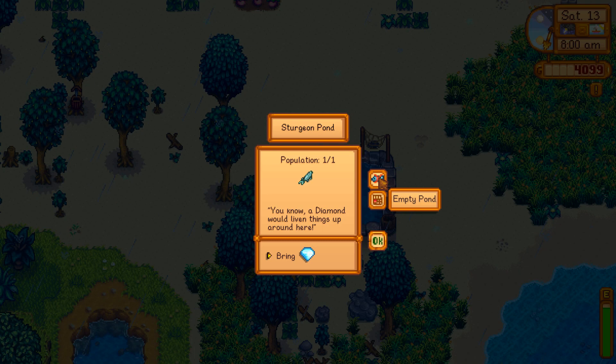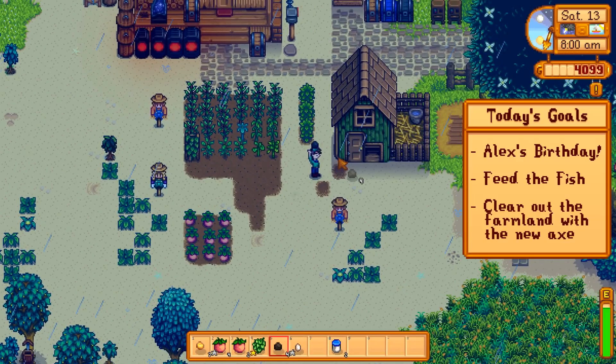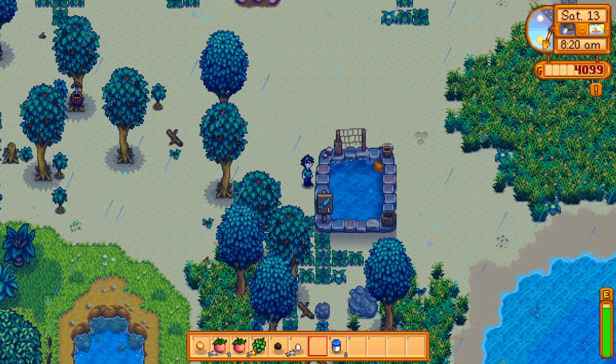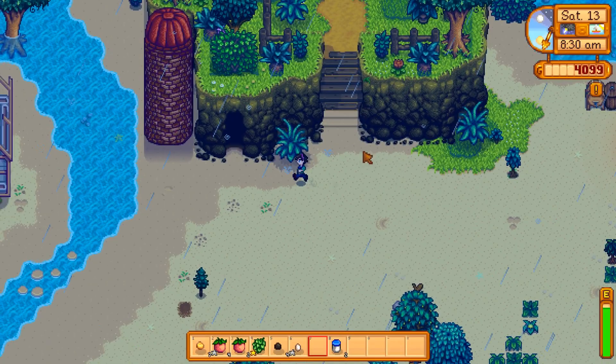The sturgeon pond - a diamond would liven things up around here. You can change the appearance of it if you want. Every kind of fish will have its own different missions to do. Sturgeons want diamonds, so a diamond we will bring. I did have this diamond sitting around specifically for the sturgeon. Now it's possible to have up to three sturgeon - you can either put them in yourself or wait for them to repopulate, which for sturgeon is every four days since it's a very rare fish.